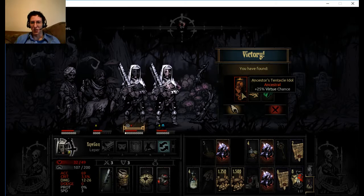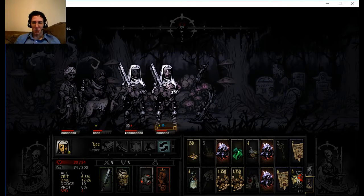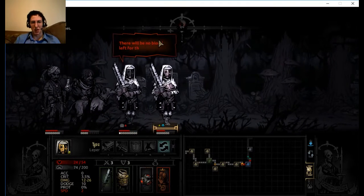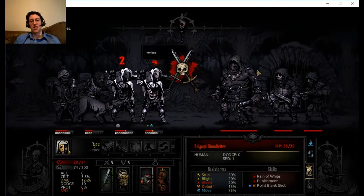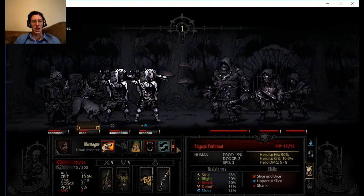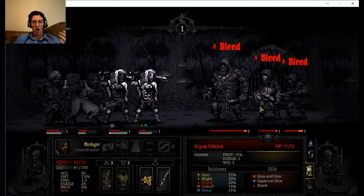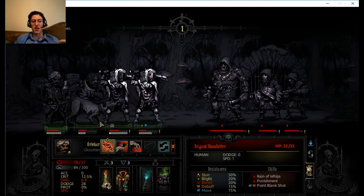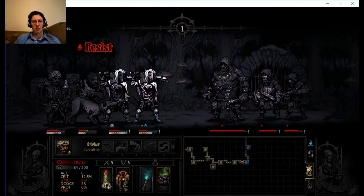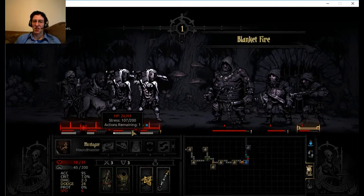Ancestor's Tentacle Idol - plus 25% virtue chance. That is so worth it. In case you didn't know, virtue chance is like when a character hits their stress limit and instead of going in a bad direction, they have a chance of having it go in a good direction where they actually become kind of stronger for a little while. Having something that increases it by 25% chance is really awesome, because virtues don't happen often - they are rare. You're far more likely to get an affliction like abusive or masochistic.